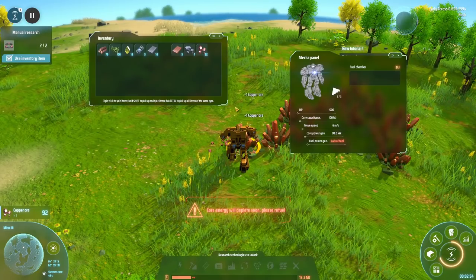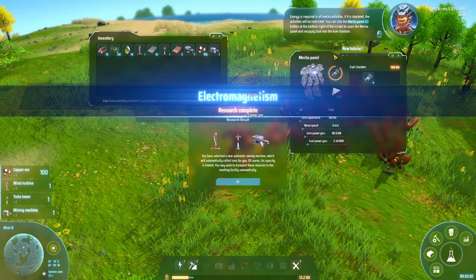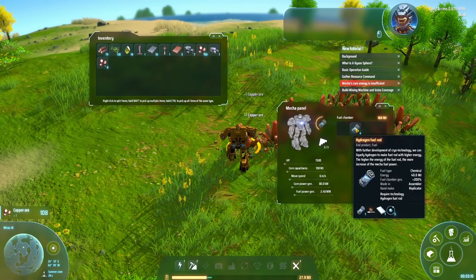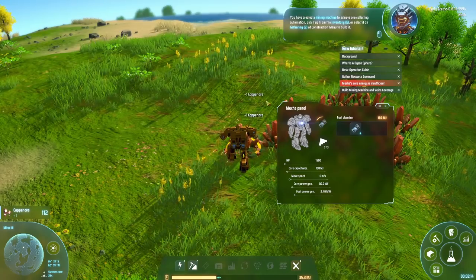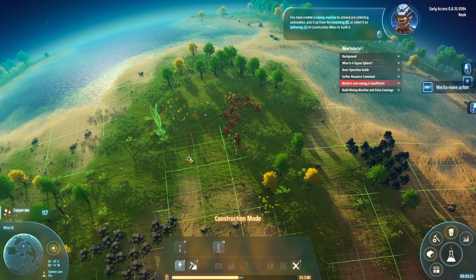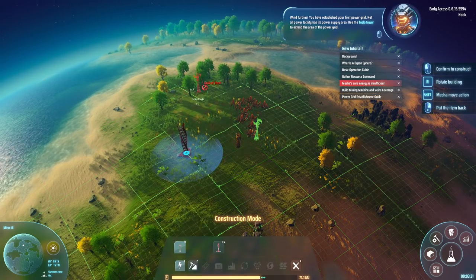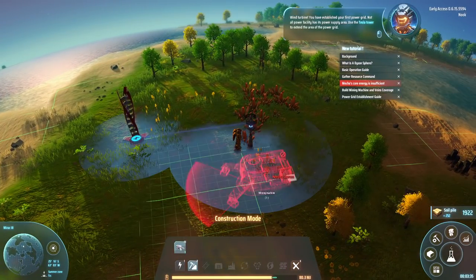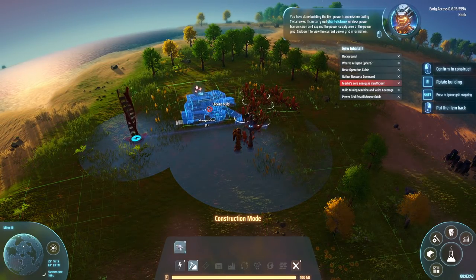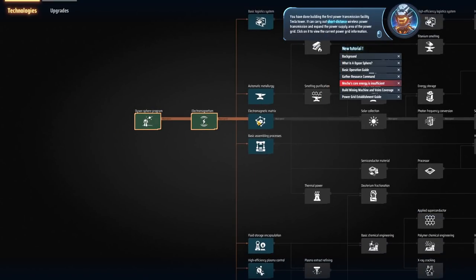My core energy is insufficient, let's power up — there are multiple ways of doing this. If it is depleted, the activities will be restricted. You can click the mecha panel button to open the mecha panel and resupply fuel into the fuel chamber. So I threw these fuel capsules in here. I've created a mining machine to achieve ore collecting automation. Wind turbine can go right there — we've got power. Now we need to make sure we have access. You have established your first power grid. Use the Tesla Tower to extend the area of the power grid. It can carry out short distance wireless power transmission and expand the power supply area.